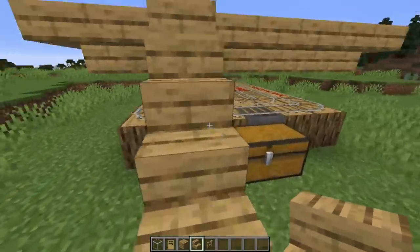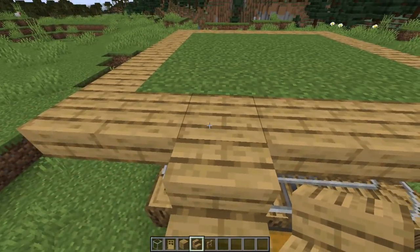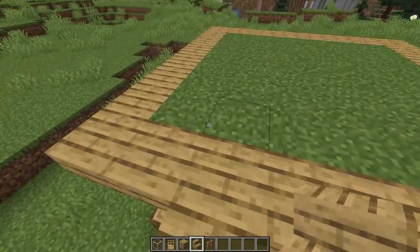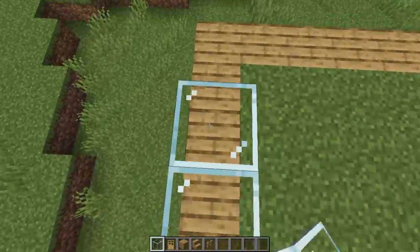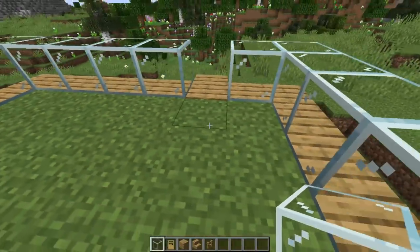That gives you the necessary access to be able to get up onto the platform — quite important to make it easy to build. You don't have to keep it; it's entirely up to you. Then get yourself a single row, leaving out this block here, of glass all the way around. That's going to act as your guideline for now.